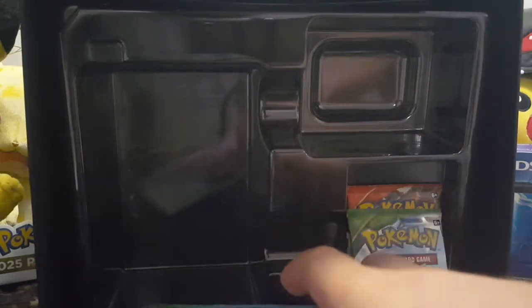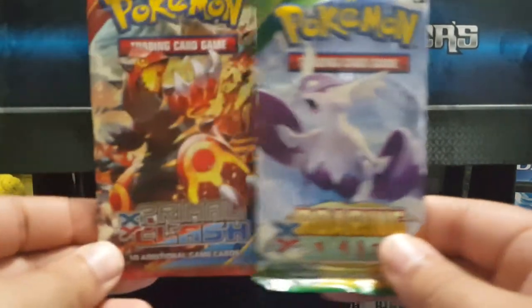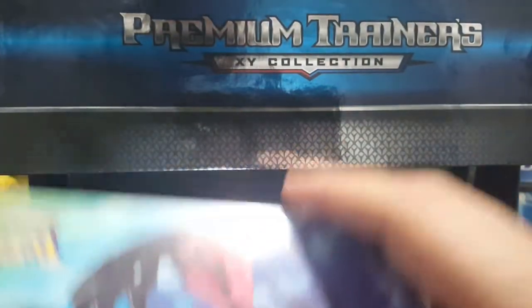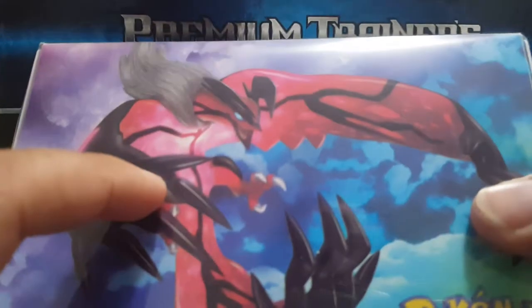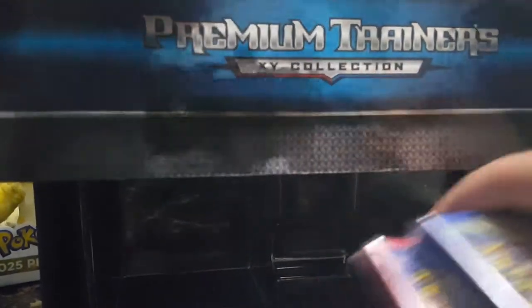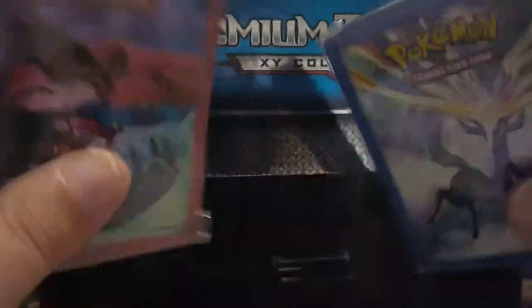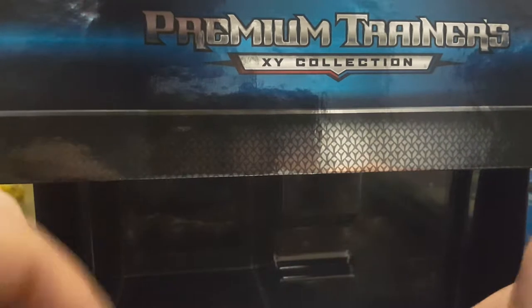Here we have the two booster packs from XY Primal Clash and XY Roaring Skies. A beautiful deck box with Yveltal and Xerneas on the back. Here is the online code card stuff. And here we have two sets of 65 sleeves, one with Yveltal and the other with Xerneas - very pretty, I'm gonna use these.